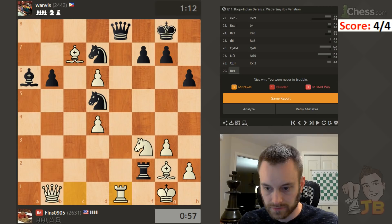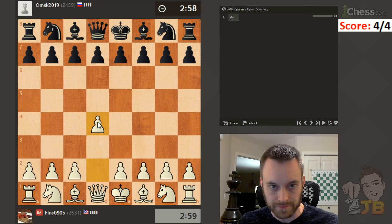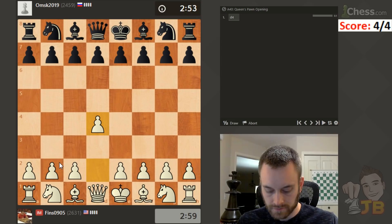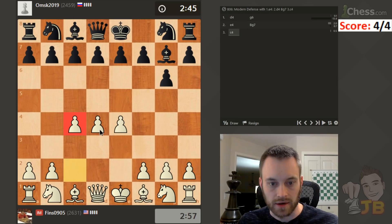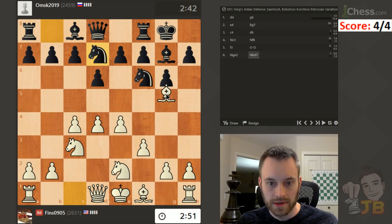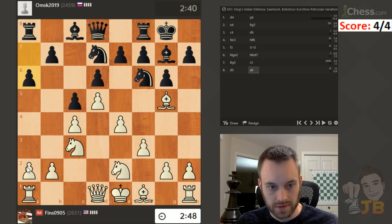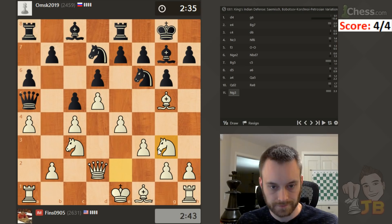Four for four. Last game of the session coming up. Playing omsk2019. Another white game — sticking with my standard repertoire, d4. Let's play with all three pawns out here. Go knight c3. King's Indian by transposition — I'll play a similar setup. Let's play it with bishop g5. I often play it with bishop e3 but just thinking about a slightly different setup. Let's play knight g3.